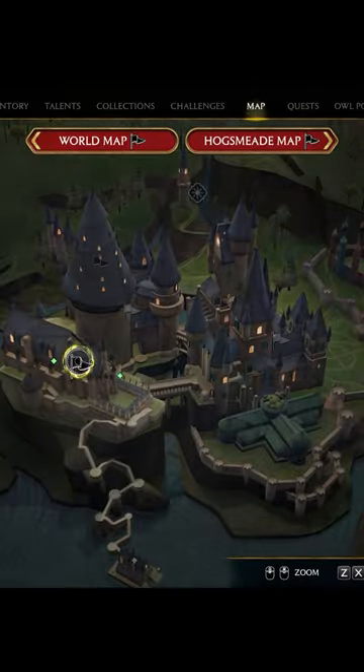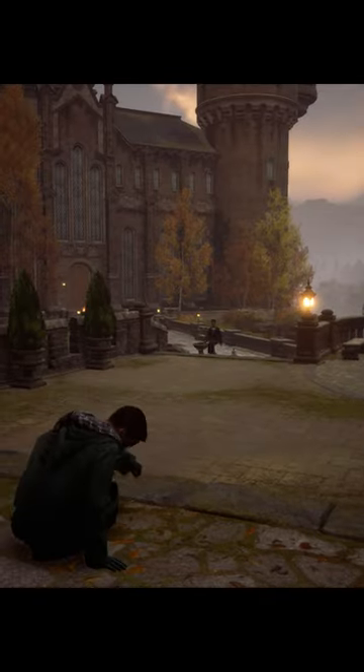On the Hogwarts grounds map, select the Great Hall and then the Viaduct Courtyard Floo. If you don't have the Floo yet, just set a waypoint for easy travel.